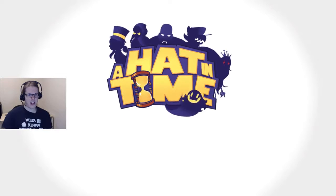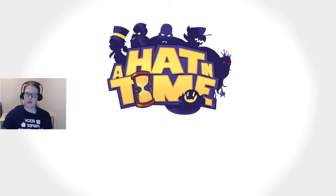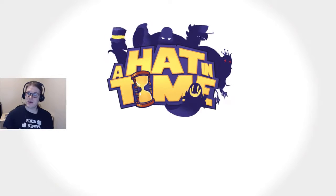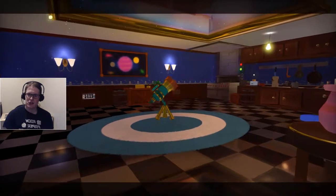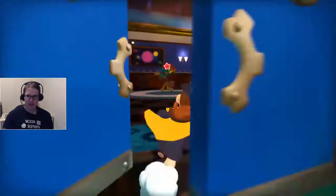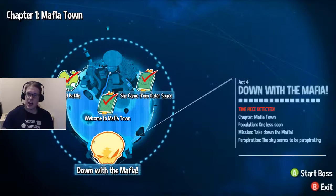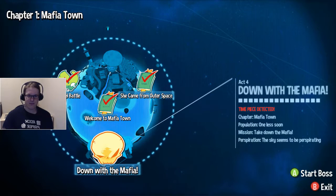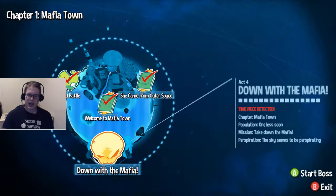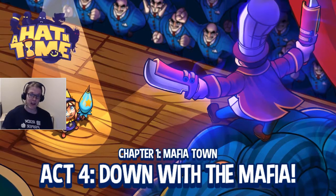I'd want to go more exploring but you have the entire area and every single one to explore, so until we get more ways of exploring we're pretty stuck. Until we get the next hack we can't go to a few portions of it - no in-between cutscene this time. Let's take a look at what the next one is that we have unlocked. Down with the Mafia - I guess let's start the boss.